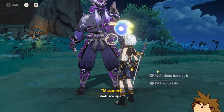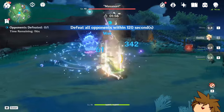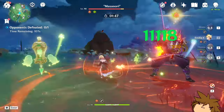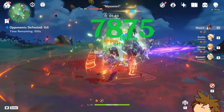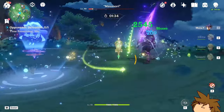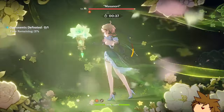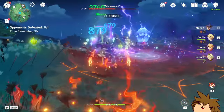Okay, here we go. Shall we spawn? Yes, we shall. Hopefully I think this works a little better. Let's dodge that. Do this, do this, do this. I mean, oh, dodge that. Oh my goodness gracious. It's working, it definitely is. My Mona is basically just applying Hydro. So I think maybe Kokomi? Oh, I forgot to use Mona again. You know what, it's okay.